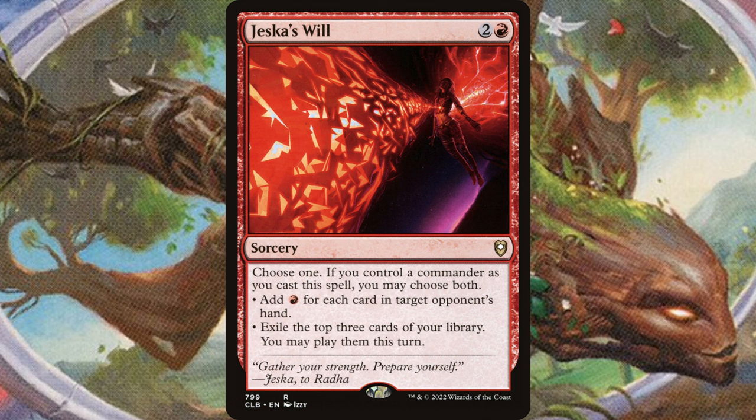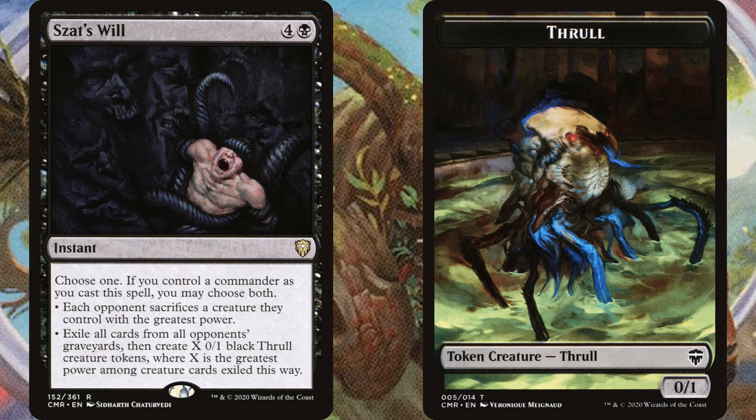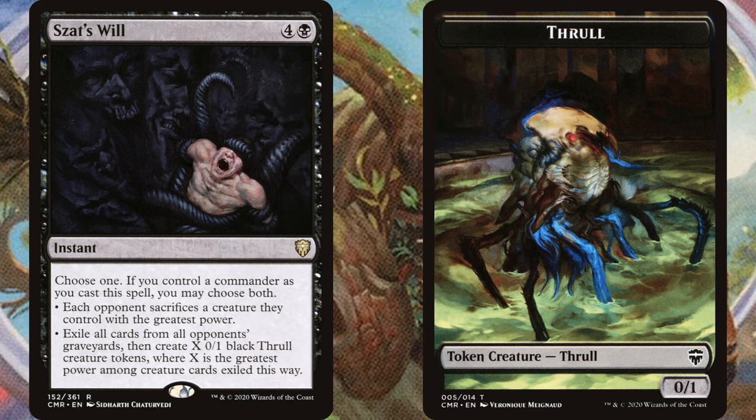Jeska's Will is one of the best cards in all of EDH, but the Will cycle has a few other great options. I think Sazat's Will is pretty good too. Four and a black for an instant — choose one; if you control a commander as you cast this spell, you may choose both. Each opponent sacrifices a creature they control with the greatest power. Exile all cards from all opponents' graveyards, then create X 0/1 black thrall creature tokens where X is the greatest power among creatures exiled this way. Three edict effects stapled into one card is pretty great, and then you get a ton of chump blockers or sacrifice fodder. This card is almost always a four-for-one — removing the highest power creature on each opponent's board often gets the most important creature, the graveyard hate is super powerful, and then you get a bunch of extra little tokens. Another great card for aristocrats players.